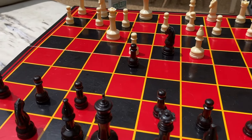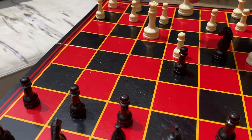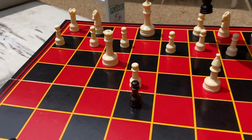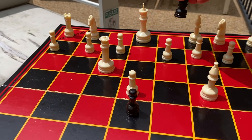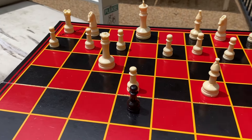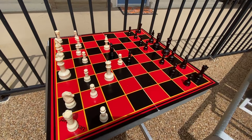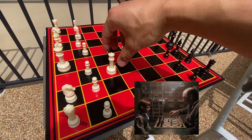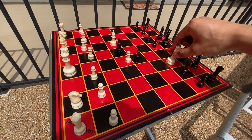Why would she do that? In her mind she's got an attack on the Queen, and if she can go here, this would be a fork — an attack, a check, and also an attack on the Rook which is stuck. But the trap is sprung, and it's too late for Beth.